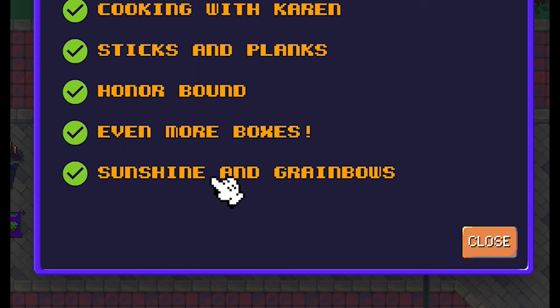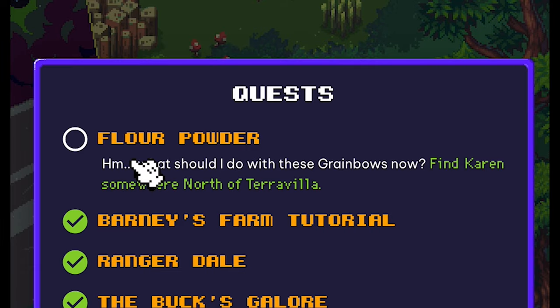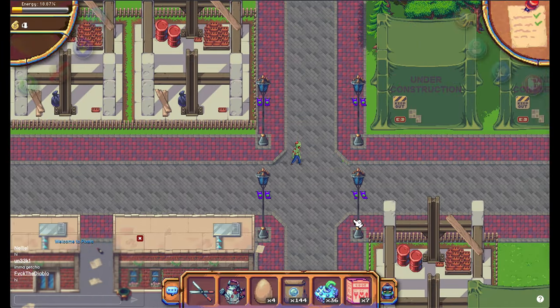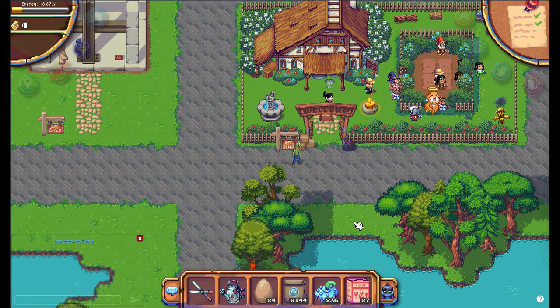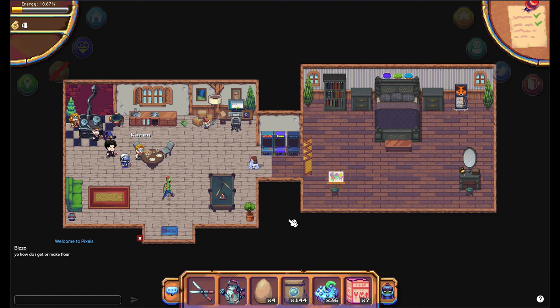But wait, there is more — because there is a new quest: Flower Powder. You have to go to Karen. You will find her on the right side of this map, in this beautiful house with the beautiful garden.